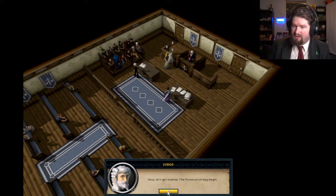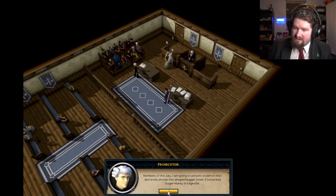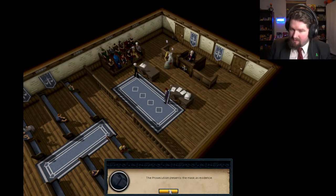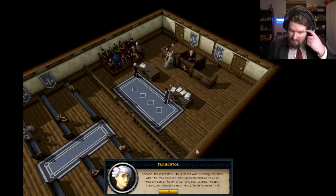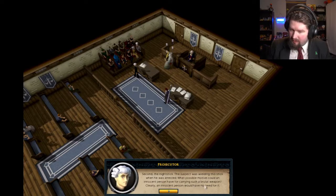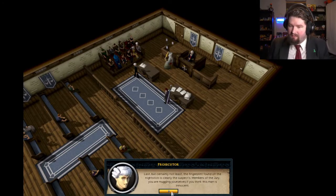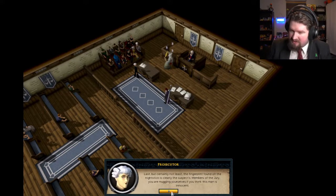Prosecution may begin. Members of the jury, I'm going to present evidence that decisively proves this alleged Mugger Level 6 attacked Roger Murray in Edgeville. First, I present the face mask. Suspect was arrested while wearing this mask — the only reason to wear such a mask was to hide his identity. Innocent people do not need to hide their identity. That's not a mugger's mask.